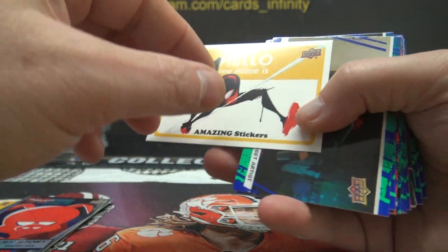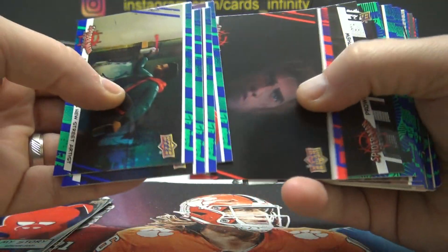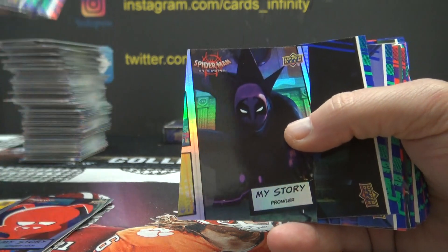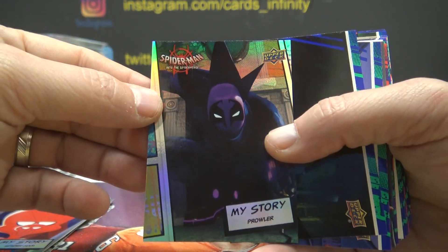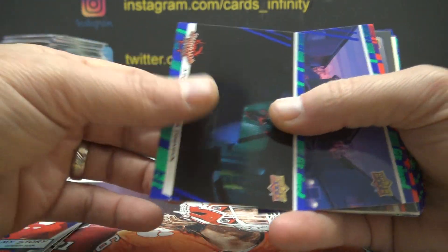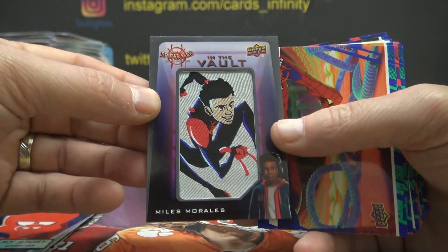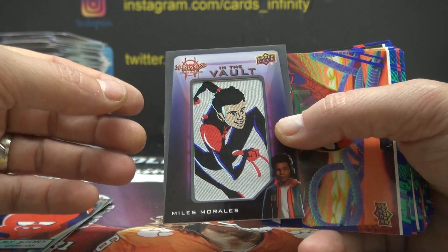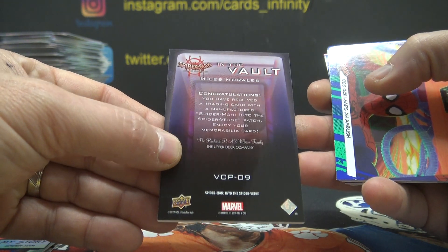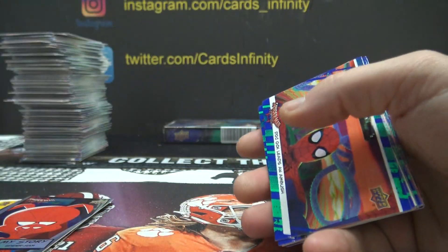Black Spider, 0-1. None of these other ones are numbered, right? 0-6. Miles Morales in the vault patch. You're supposed to get — is it one or two sketches per case? We haven't hit one yet. I think it might be two sketches per case. 0-9. You get the in-the-vault patch.